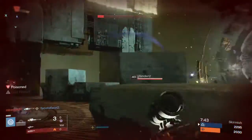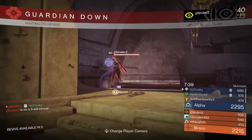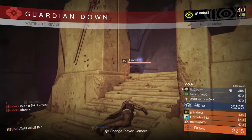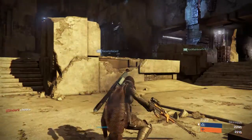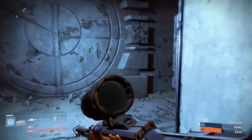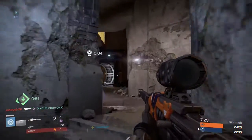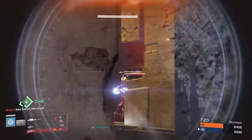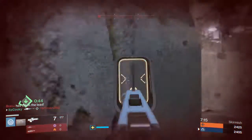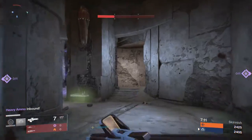Motes of Light and Strange Coins aren't the easiest to come across. Vanguard Strikes as well as Crucible Missions are very easy and a really good way to get them. If you enjoy doing constant Vanguard Strikes, do those because it is a great way to get Motes of Light and Strange Coins as rewards. Crucible Missions as well as bounties are very good. I personally haven't gone hunting for Motes of Light and Strange Coins yet, but I will definitely be doing that before Rise of Iron comes out.